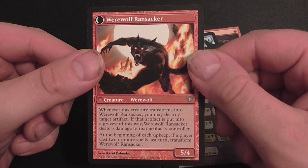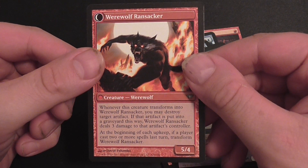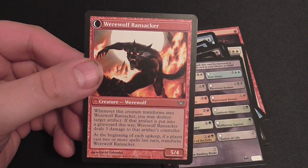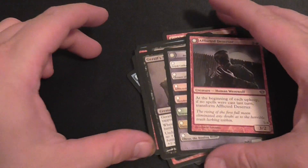One of those creatures — transforms into Werewolf Ransacker. You may destroy the artifact. If that artifact is put into the graveyard this way, Ransacker deals three damage to that artifact's controller. At the beginning of each upkeep, if a player casts two or more spells this last turn, transform. Transform! Transform and roll out, Autobots!